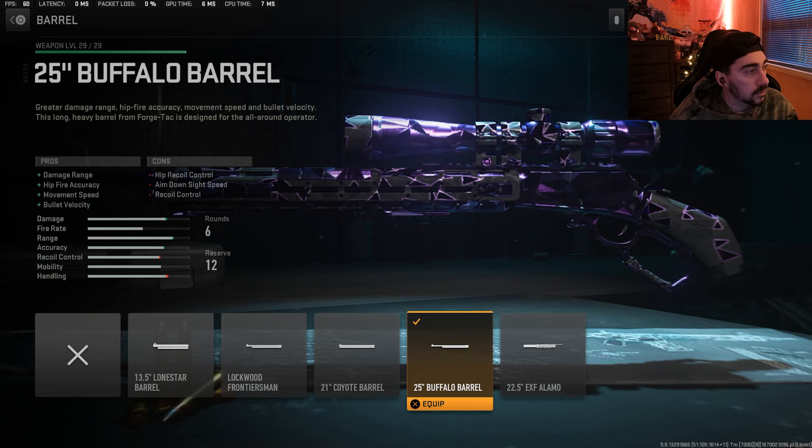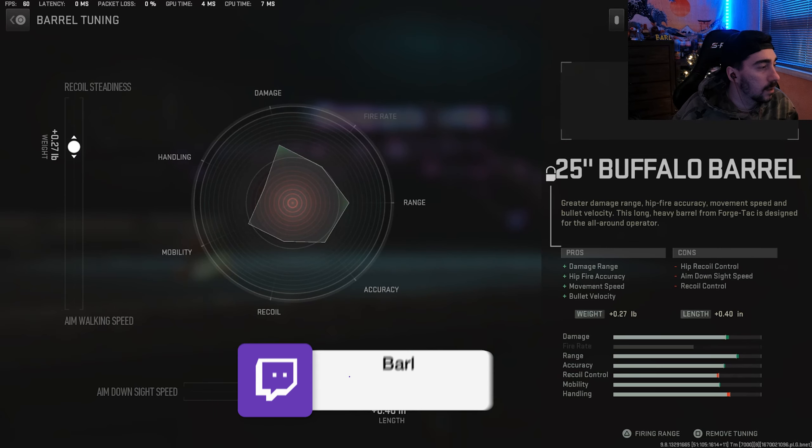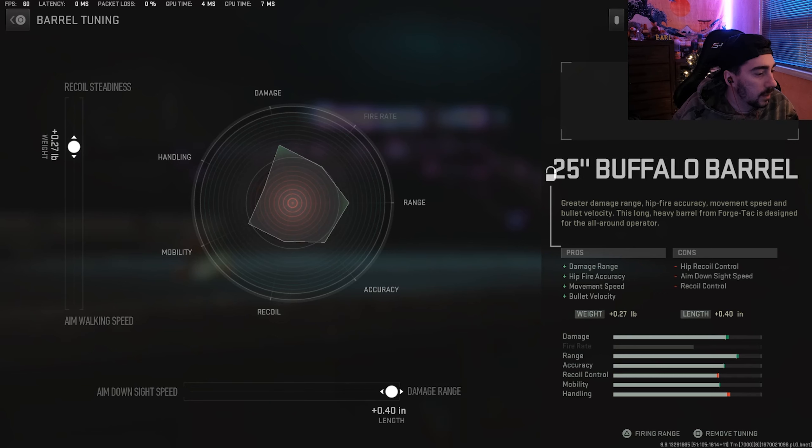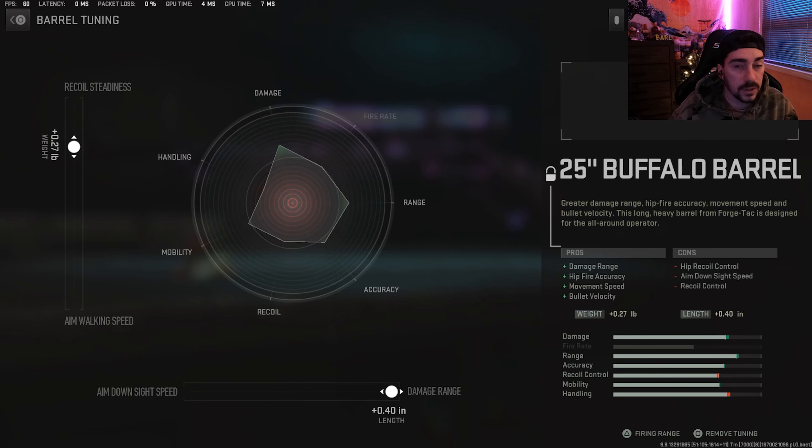Starting off for the Lockwood MK2, you guys are going to use the 25 Buffalo Barrel for the damage range. You get movement speed, bullet velocity, and hit fire accuracy out of this one. And then for the tuning on the Buffalo Barrel, you're going to want to use around 0.27 recoil steadiness, and then max out the damage range at 0.40.